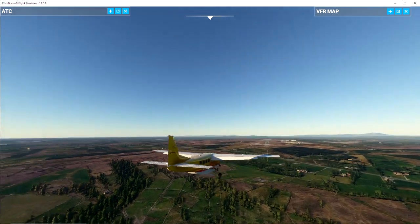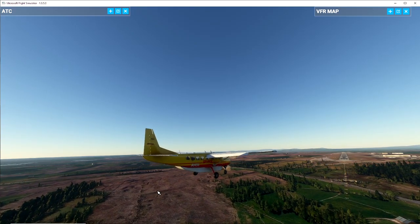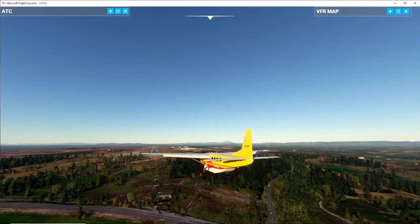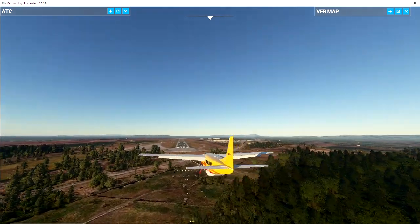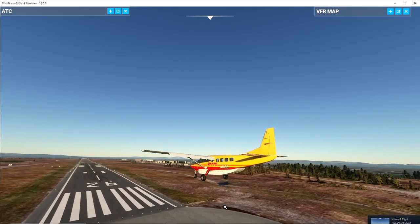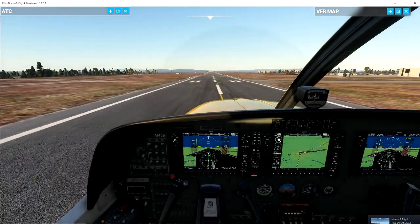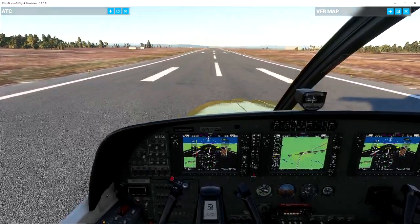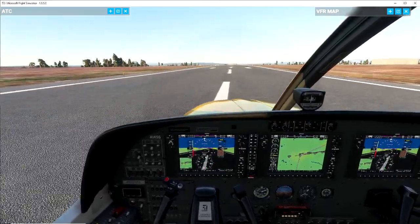Lining up nicely — wish there was a replay on this so I could show you better. We're at 500 feet now. You can see the PAPI lights — two red, two white, looking perfect. We are coming in absolutely beautifully. Very quickly we're just going to take over, disconnect the autopilot, and let it float down. A bit of a float there — reverse thrust, and then brakes on until under 40 knots.